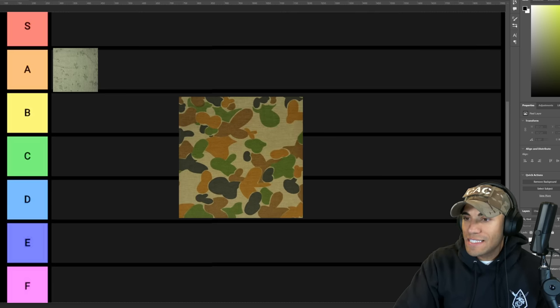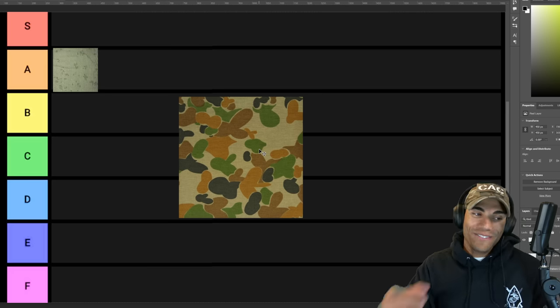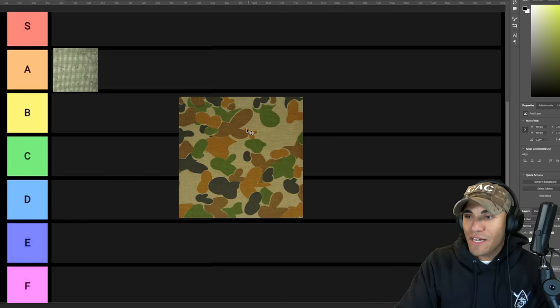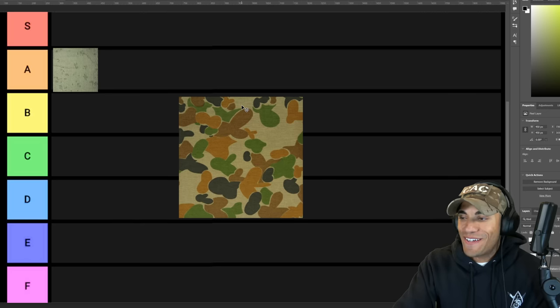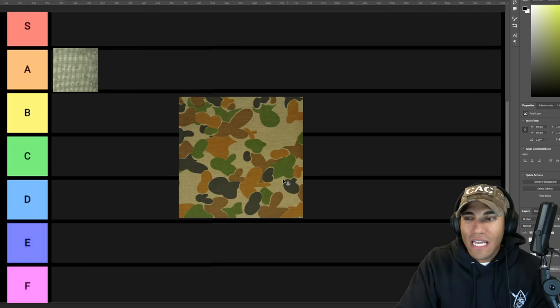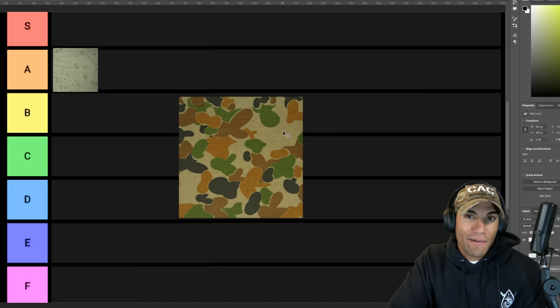The next one — I think this is Australia's old camouflage pattern. We have their newer pattern in this tier list too, but this one is just interesting. When I look at it, it looks like a bunch of bunny heads or rabbit heads with ears. I don't know what Australian foliage looks like, but I can't imagine it looks anything like this or that this would be that effective. Australia has changed their camouflage pattern since, so somebody else probably agreed with me.